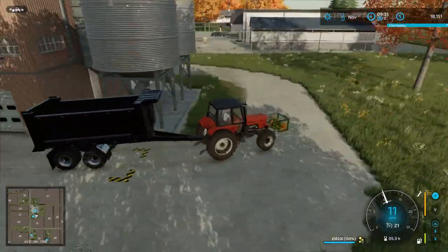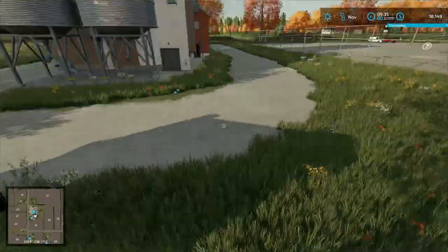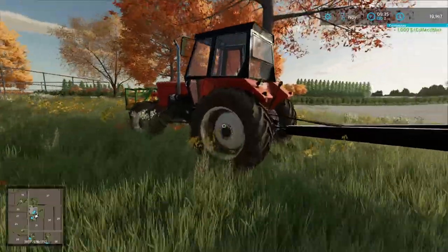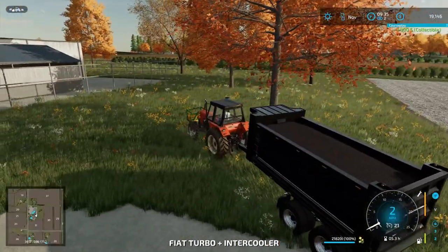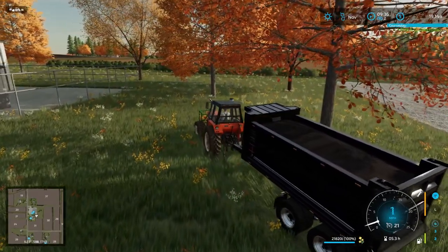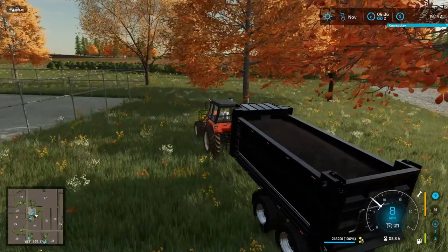We're just going to cut through these fields to find this cell point. Found something — a thousand bucks! That makes up for that failure. Let's go get this canola sold. Come on tractor, you can do this. We definitely need a bigger tractor.